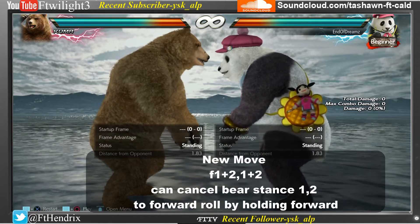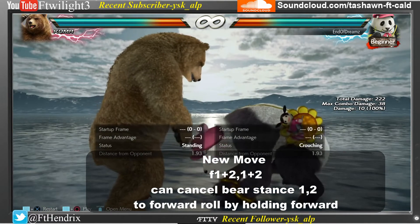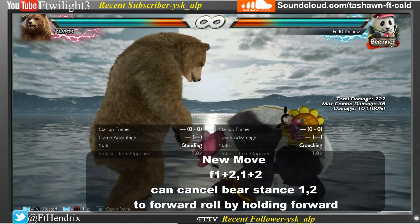Panda's new attack is forward 1, 2, 1, 2. Panda can now shift to the front row move during Hunting stance 1, 2 by holding forward.